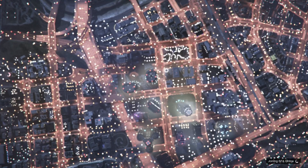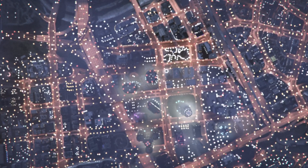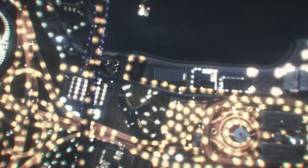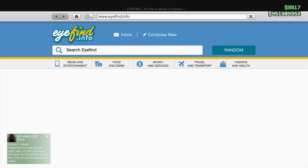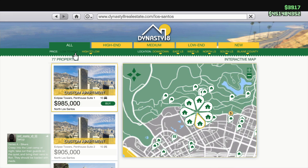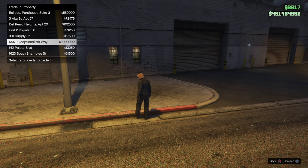When you load back in, if you've got last location on, you're going to spawn in the same location where you were before — Exceptionless Way. Then what you're going to do is open your phone, go to Dynasty 8, view property listings, sort low to high, and you're going to buy this property here: San Vito Street, 1561.